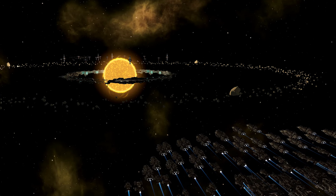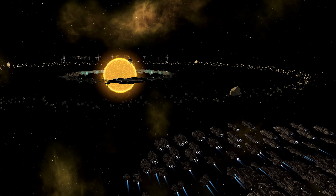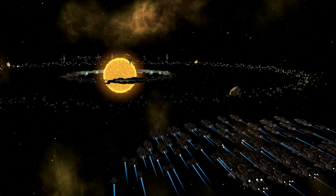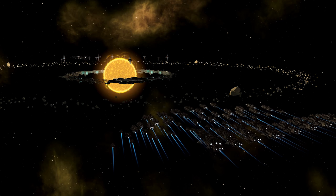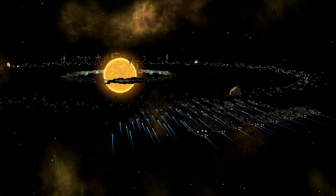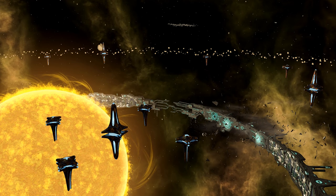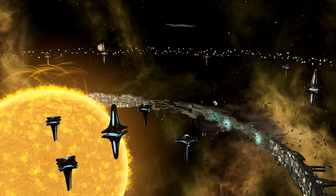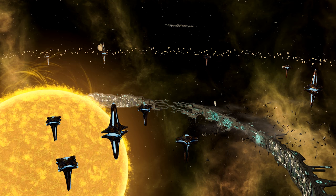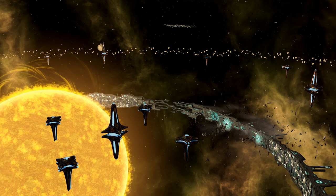Let's talk about something that isn't covered very often, and those are galactic features. In this particular case, Sanctuary. Sanctuary is a rare system that sometimes spawns within your galaxy. There's a special modifier involved for it, and there is, I think, a 10% chance that it will spawn. The larger your galaxy is, the larger of a chance it has to spawn.